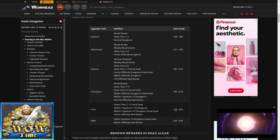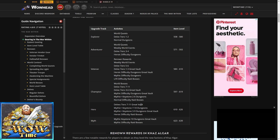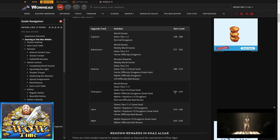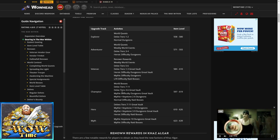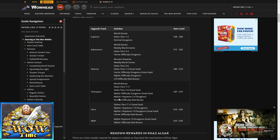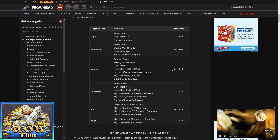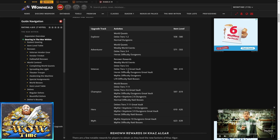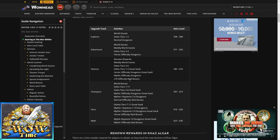Then you have Champion Gear at 597 to 619, coming from World Bosses, Delve Tier 7 to 11, Delve Tier 4 to 6 Great Vault, Mythic Difficulty Dungeons, Great Vault, Mythic Plus Keystone 2 to 6 Dungeons, and Normal Difficulty Raid Bosses. Then Veteran gear at 584 to 610, from Renown Rewards, Weekly Events, Delve Tier 5 to 6, Delve Tiers 1 to 3 Great Vault, Heroic Difficulty Dungeons, Great Vault, Mythic Difficulty Dungeons, and LFR Difficulty Bosses.